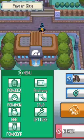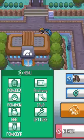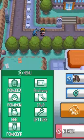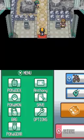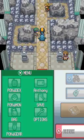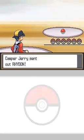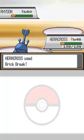That's pretty much all the notable places in Pewter City, so on to the gym! Being this is the first gym in Kanto, the layout's going to be really simple. You can even bypass the trainers here.